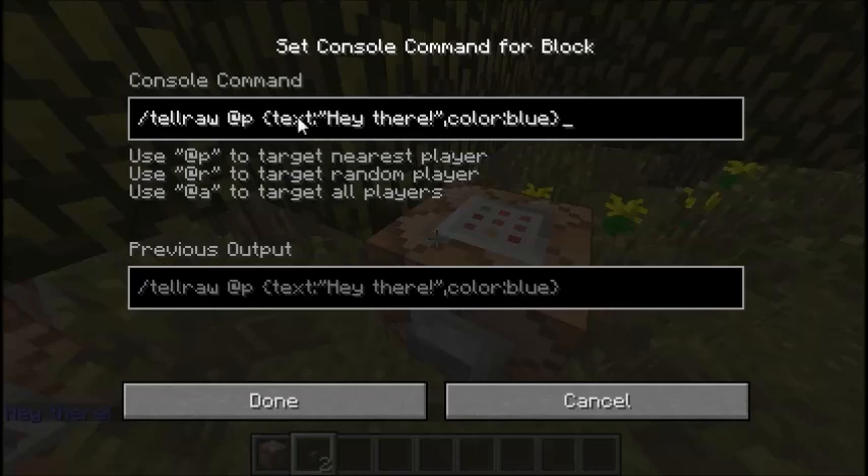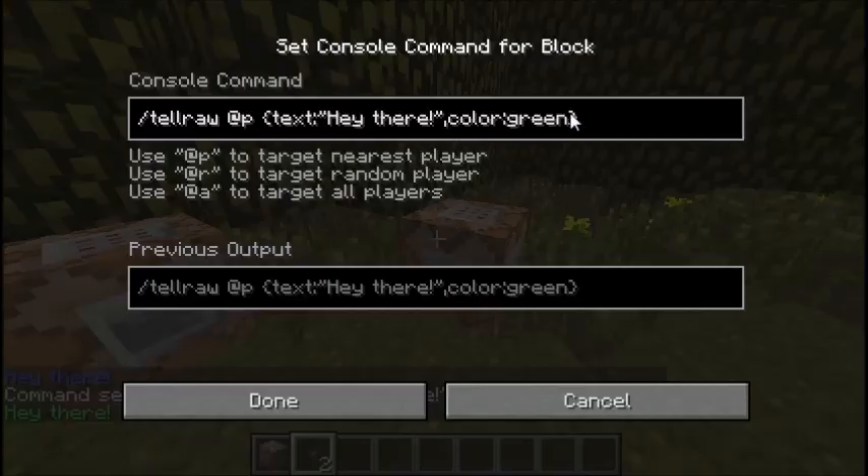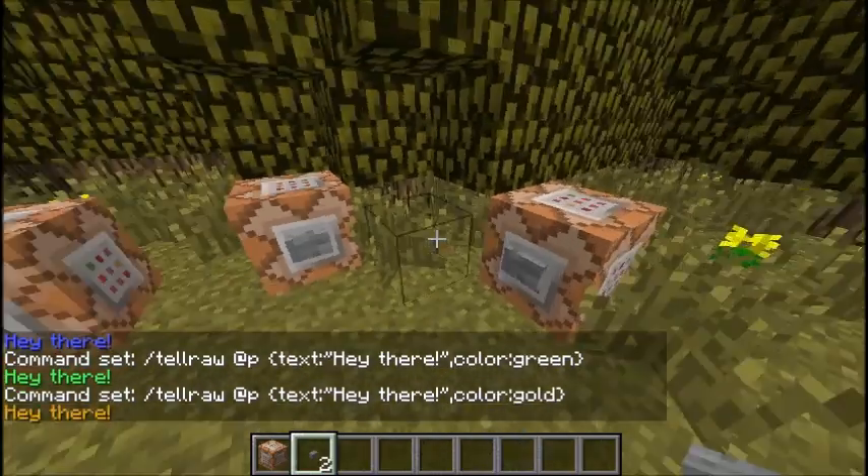All you have to do is just say your text and then put comma, color, and then the color you want it to be. For example, if I wanted green, I just type in green, hit the button, and it's green now. Or maybe gold — and gold.